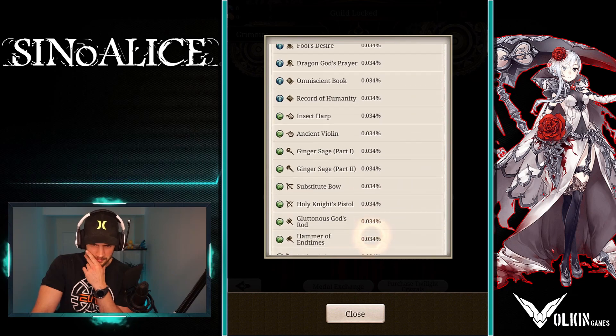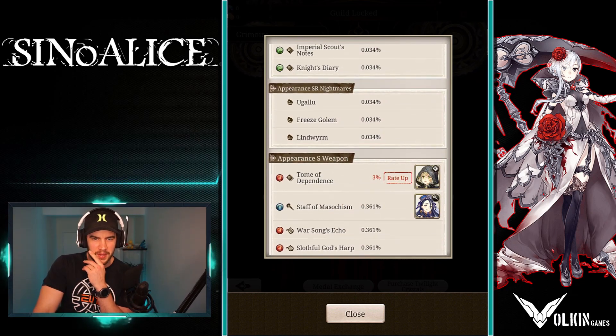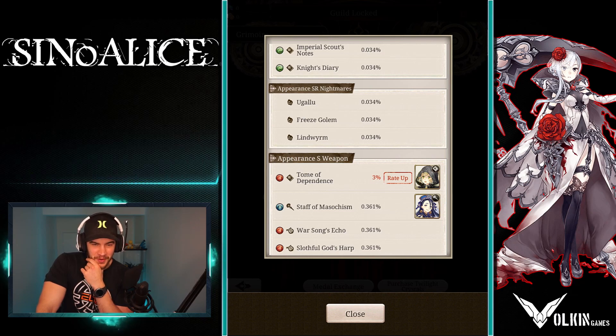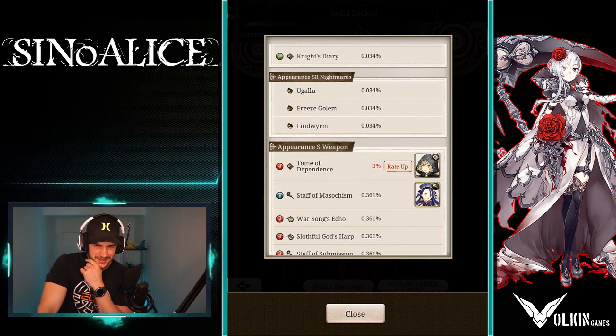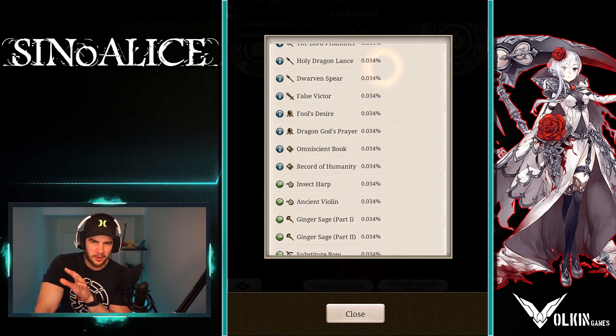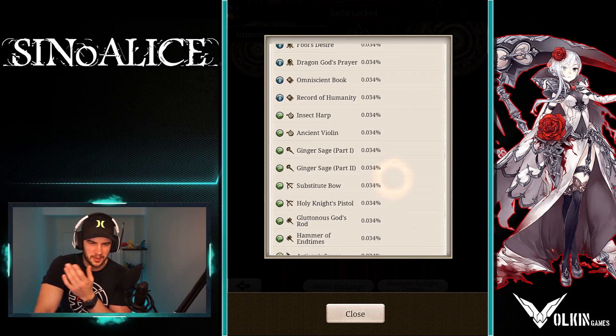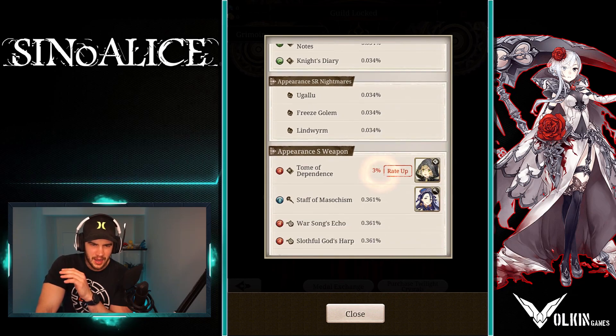Going further down you can see the appearance of SR nightmares — they've got a 0.034% drop chance, very very low. You also have S weapons that unlock classes. I think that one's the Pinocchio with the tome. On my ideal reroll I would have rather gotten Alice with the staff and the other staff as well, but you take what you can get.